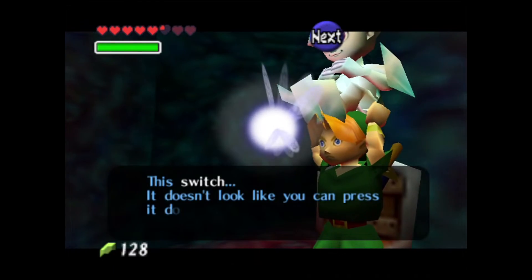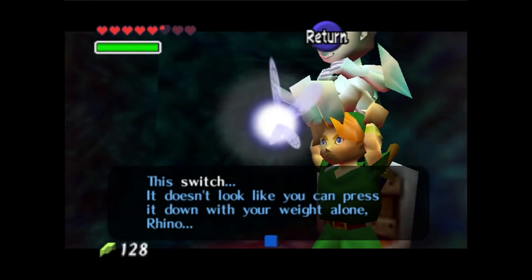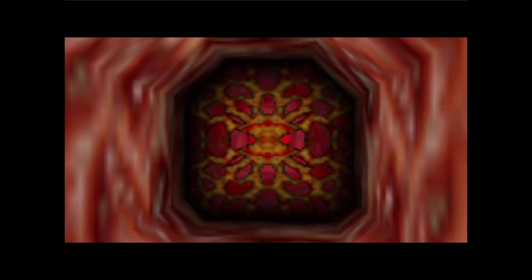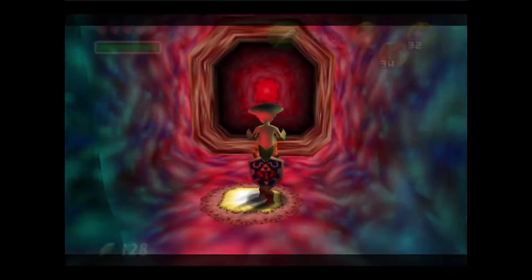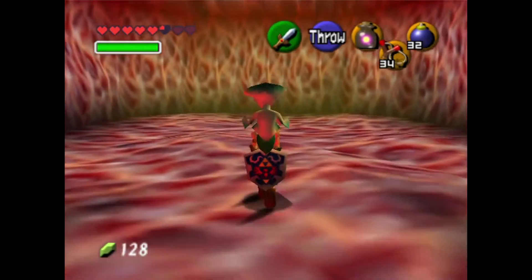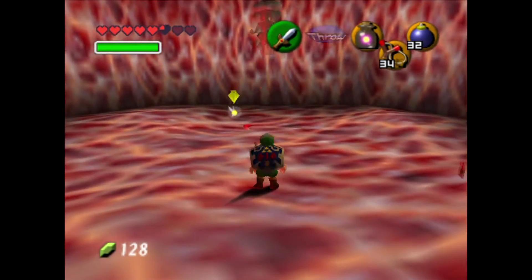It's getting trippy in here. This switch — it doesn't look like you can press it down with your weight alone, Rhino. Fortunately you have Ruto. Here's the thing — most people wouldn't be bringing Ruto. They'd be like 'I can't, you bitch,' or they would just forget about her. Get ready for a fight. Stay over there.